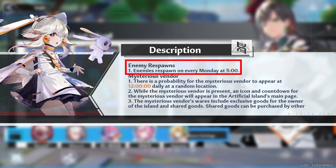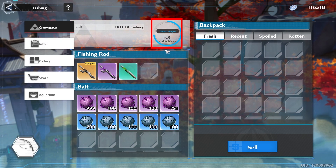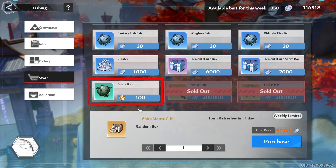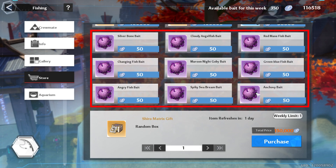You want to make sure that you kill your enemies before they respawn on Monday. Next, do your fishing. Try to get your fishing to level 9 so you can buy your weekly standard matrix. If you're just starting out, I recommend buying 100 to 150 green bait so that you can buy purple bait until you have time to start leveling up fishing, using the rest of the available bait for the week.